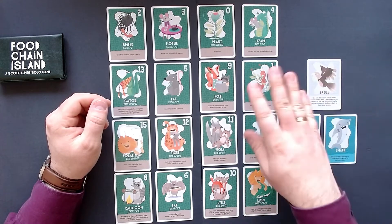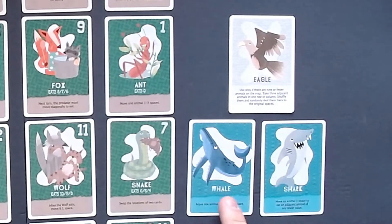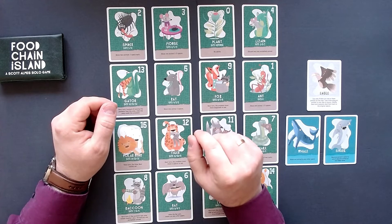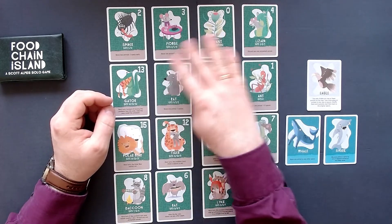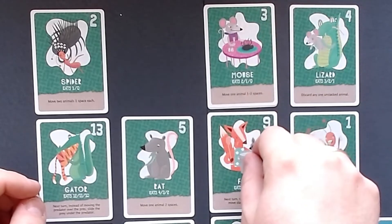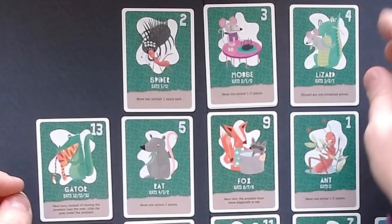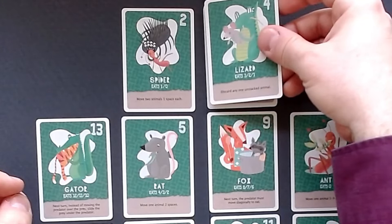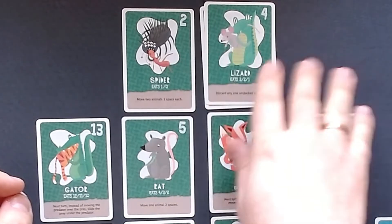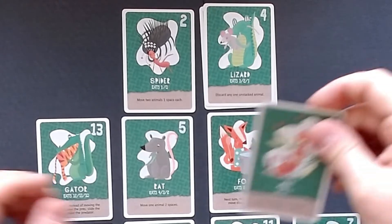If we have nine or fewer animals — right now we have 16. But if we have a little bit more than half, then we can use that eagle ability. Then we have: move one animal to any other space, which is really good. And move an animal one space to eat an adjacent animal of any lower value. So I think I will use the mouse to eat the plant here, then move the spider over there so we have them grouped together. Then the lizard eats the mouse. We can't eat the ant anymore, so let's discard the ant.